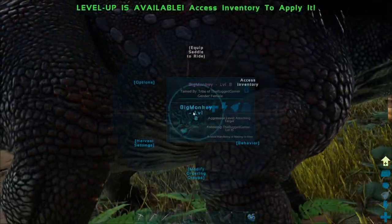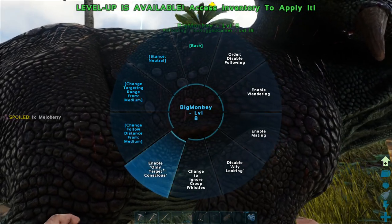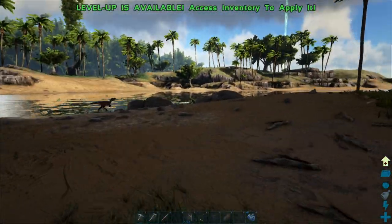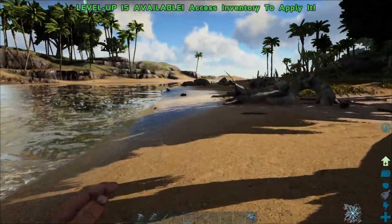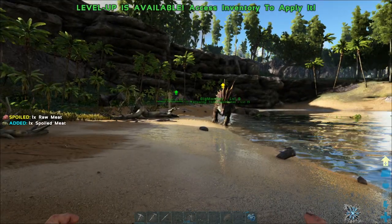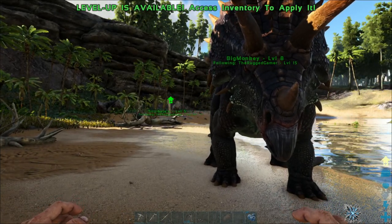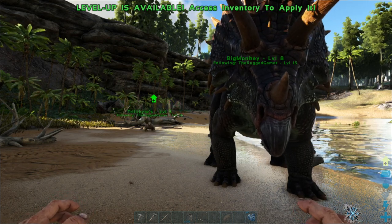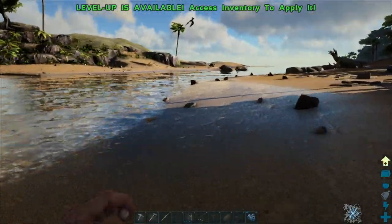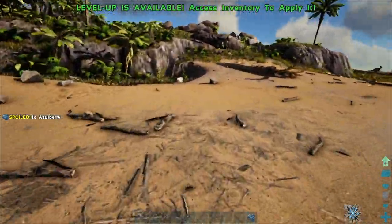Now we've got two dinosaurs, I want to get them both back to my base before we do anything else. I'm going to set the behavior now - we want to change the stance to neutral so she won't attack anybody, she'll just defend herself, and we want to set her follow to low so she's a little closer. The best way to get back across is to go over the shallow bit we went over before. Be wary - your dinosaurs are slower than you are, especially if you've been pumping stamina like I have. The lyciosaur is very slow, it will take some time to get here. Come on then - we're going to get both across the shortest route and get them back to our base.